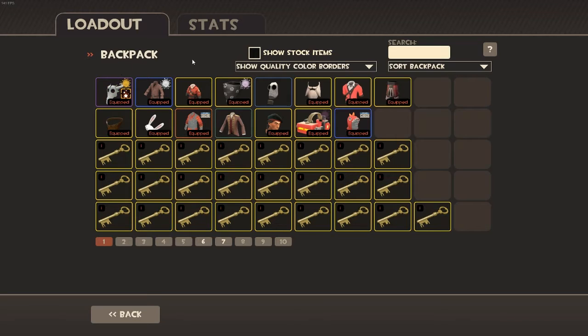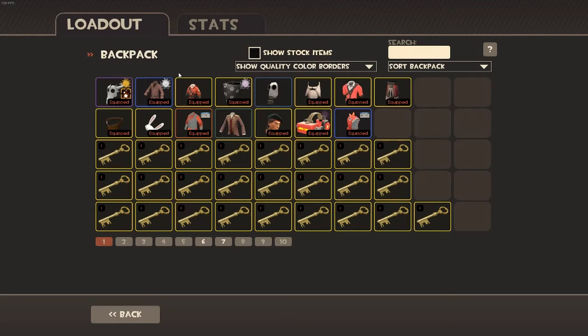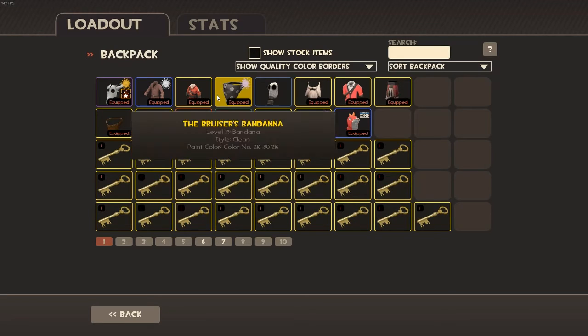This is an Antarctic Parka I crafted — I thought it was pretty cool; I just use it on my Soldier. This is a white-painted bandana — it's not really white painted, it's color 216-190-216. But it's a pretty cool bandana. I use it on about three classes. It's a pretty nice all-class misc.